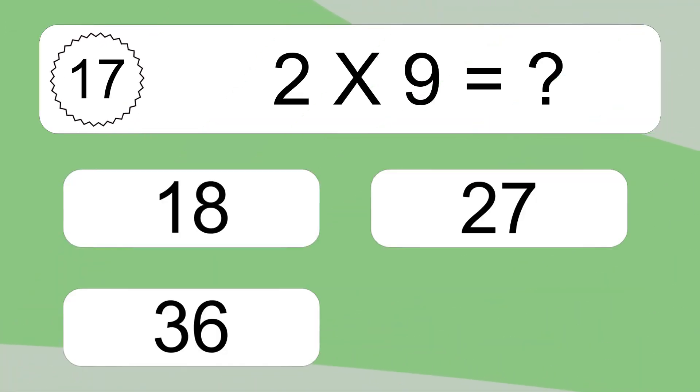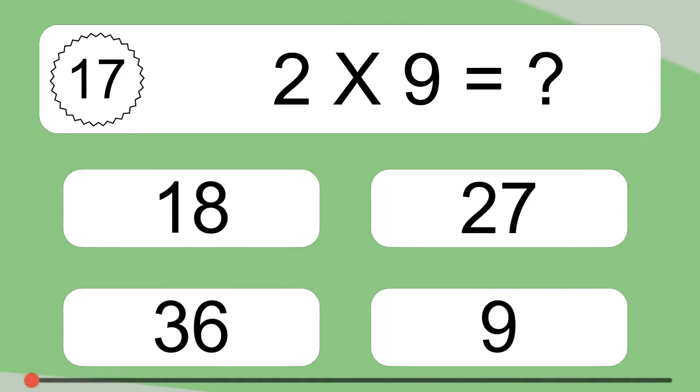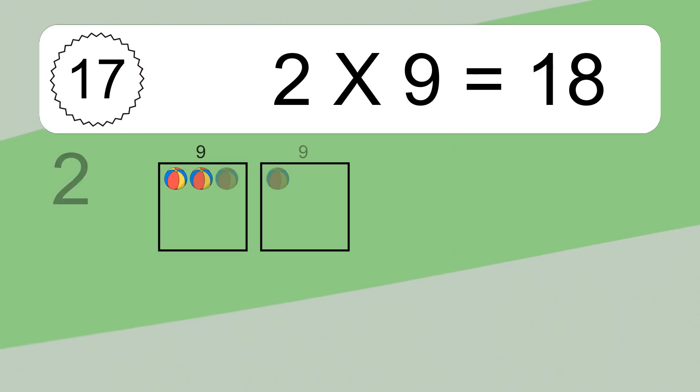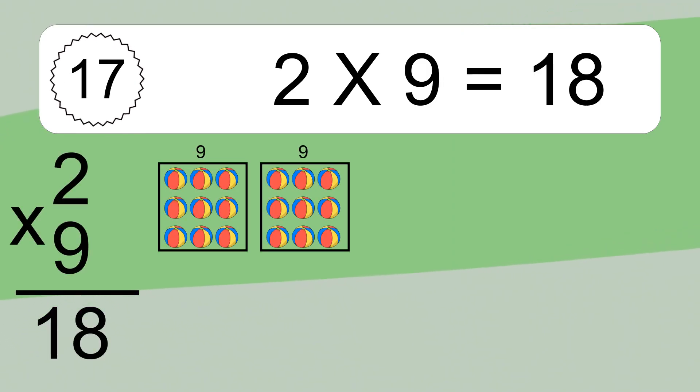2 times 9 equals what? 2 times 9 equals 18. We have 2 boxes and each box has 9 colorful balls inside. If you count all the balls in all the boxes together, you will have 2 times 9 balls. This equals 18 balls.